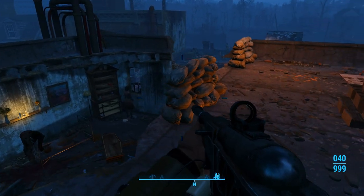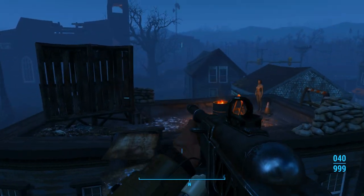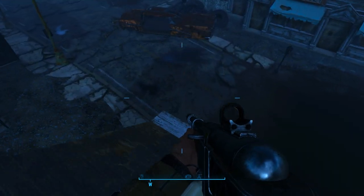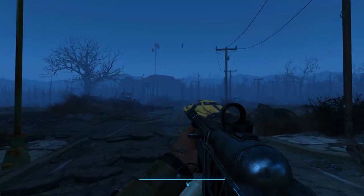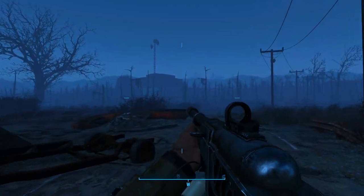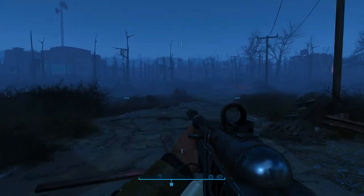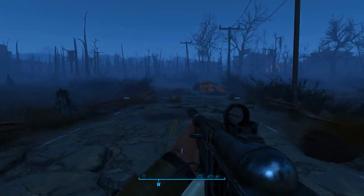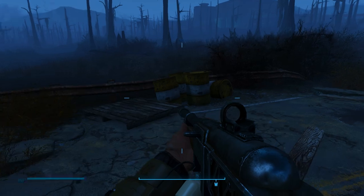First things first, we're going to pull out our weapon. We're going to hop down here, come over here, hop on this roof, and then hop down to the road and start heading west. We're going to go to Gunner's Plaza first. Be really careful over here — this is a pretty tough area. We're in a higher level area.